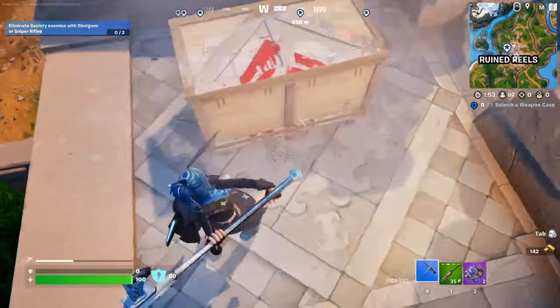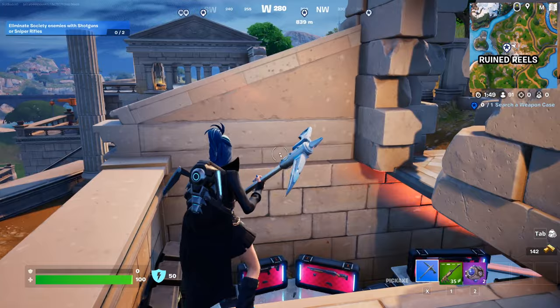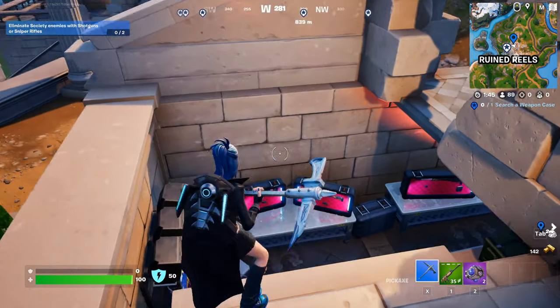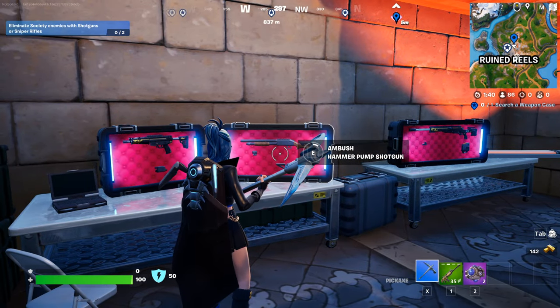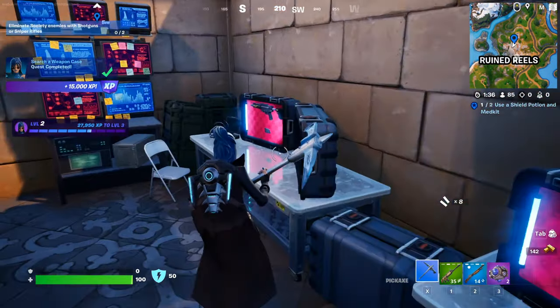Over here it's kind of marked — you gotta break the floor below these cases. Yes, so it was marked on the map. It's right here, and when you break right down here, we have the weapon cases. All you gotta do is come here and search a weapon case like this and it's gonna complete the quest.